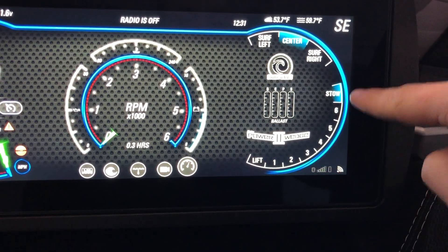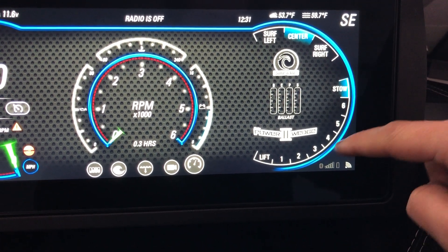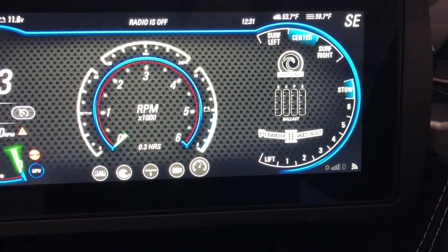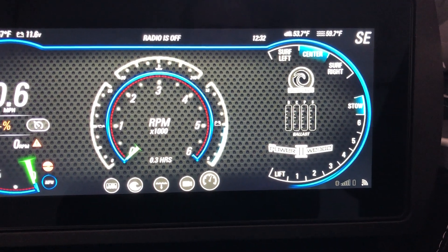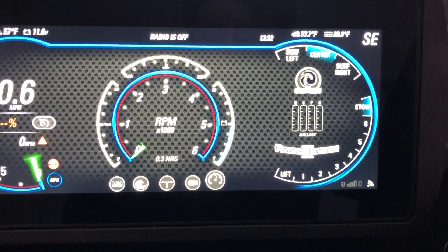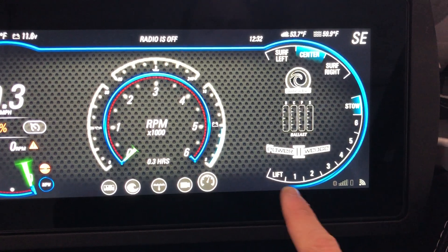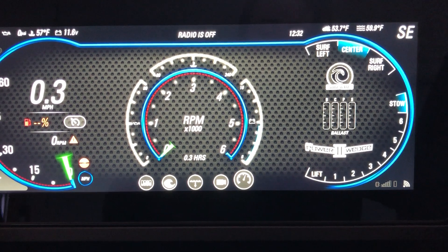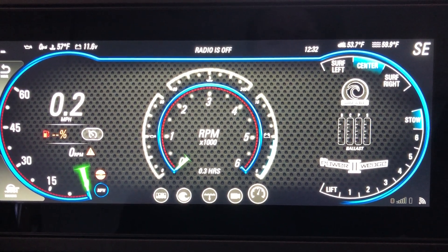Down here you're gonna have your power wedge. Right now you can see it's in stow, but you can actually manipulate this and put it all the way down or all the way up to create a different style wave for yourself. For example, if you have your wedge at position six that's gonna be your highest and steepest wave, but if you go down to one it's gonna be your longest wave. You can kind of manipulate that per rider. Also, lift mode down here actually takes your wedge and inverts it, so that when you take off it'll lift the boat out of the water and get you on plane a little bit quicker.